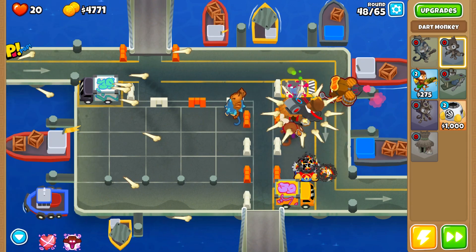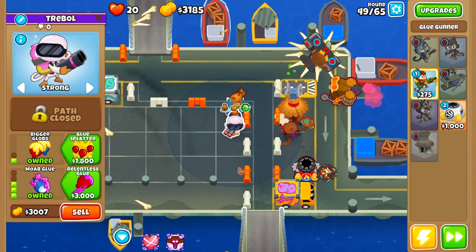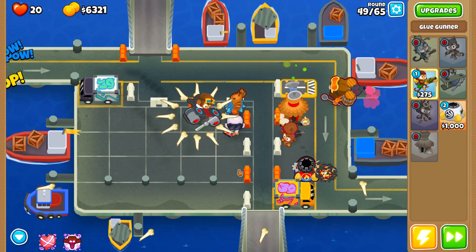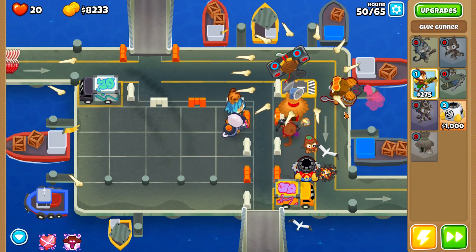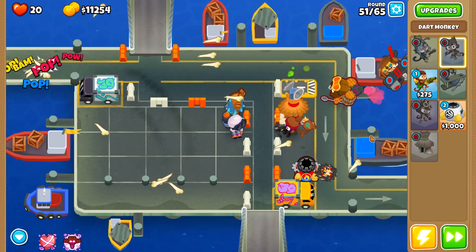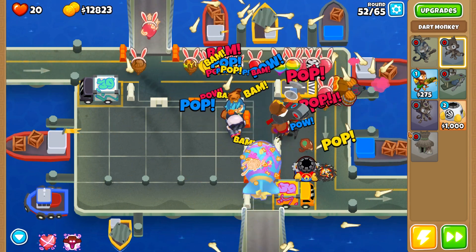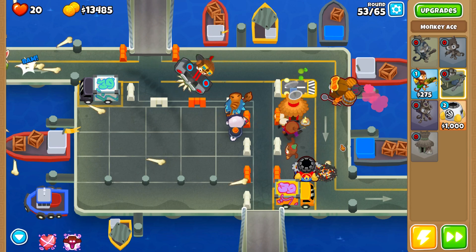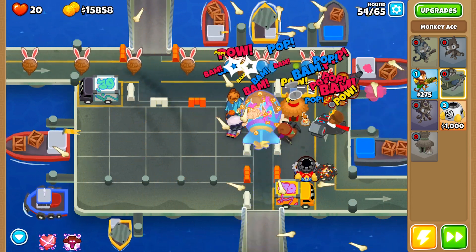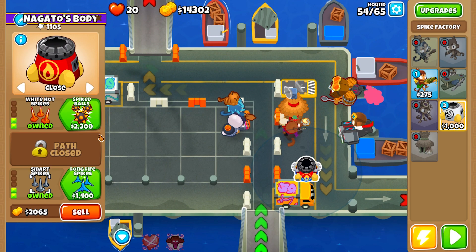I don't recommend placing the dart monkey here because from here on the strategy is going to be a bit different. Place the glue gunner, then we'll need a second glue gunner on top to handle the ceramics. We'll place the corrosive glue gunner soon, because never miss targeting is pretty bad against MOABs.